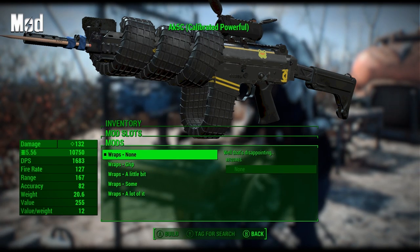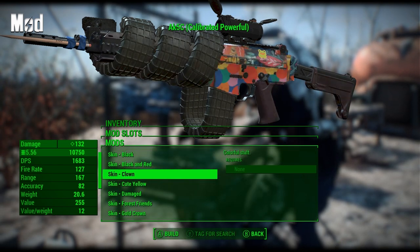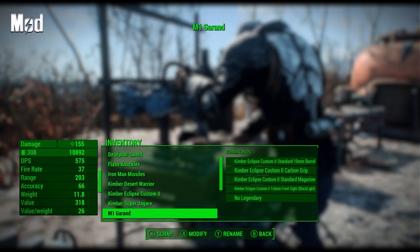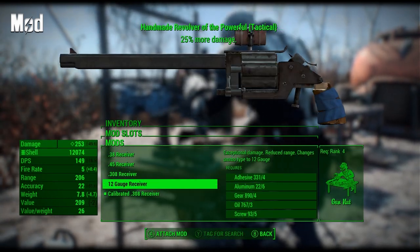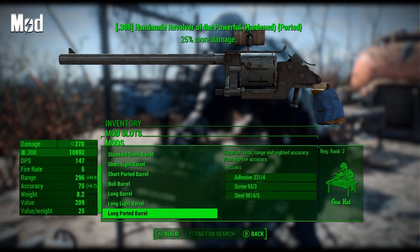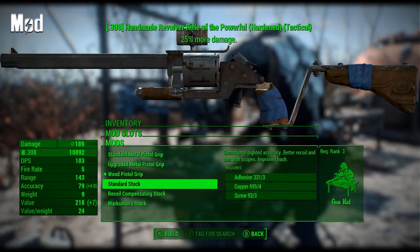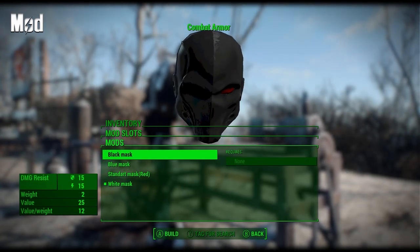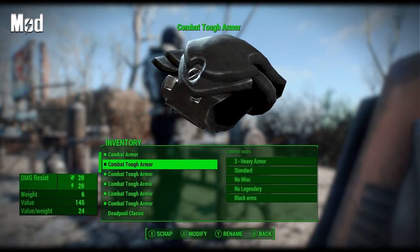Then having to close out a screen just to see it on the gun or armor, and then go back in to remove or change it, and then rinse and repeat this process over and over again. Well, now with this mod installed, you won't have to worry about any of those shenanigans, as this mod will finally sort you out and make the workshop menu function more practically in the game. It will make modifying weapons and armor a breeze and save you material, time, and frustration. It's a definite must-have mod.